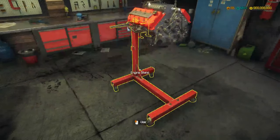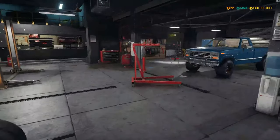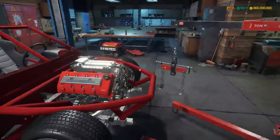Gotta click on the engine stand itself to take the engine off. Bring this thing over here. Alright, the moment of truth — V8 dual overhead cam supercharged, there she is.